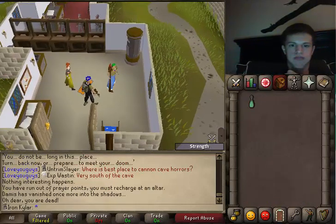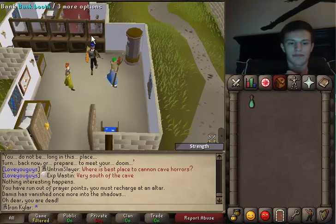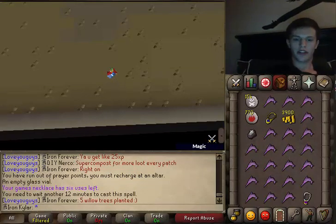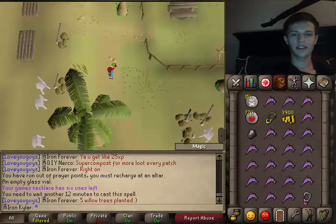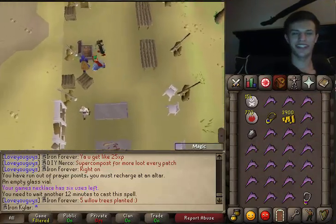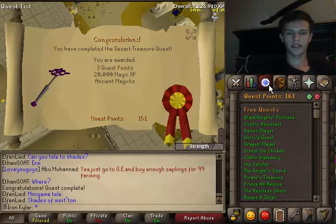Not going to speak about this... I died. I forgot to record killing him, but I got the Shadow Diamond and I'm not going to speak about that death — that's pretty embarrassing. Let's go to the Pyramid and finish up this quest, I've had enough of it. Desert Treasure finally complete.